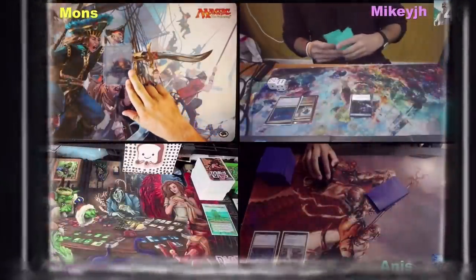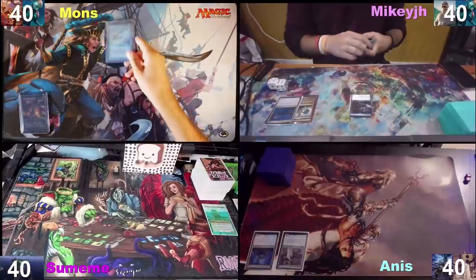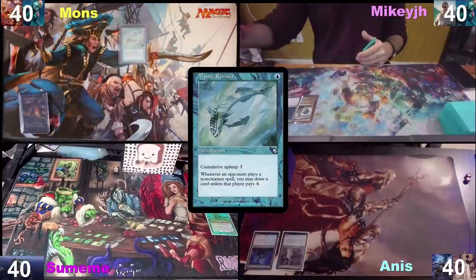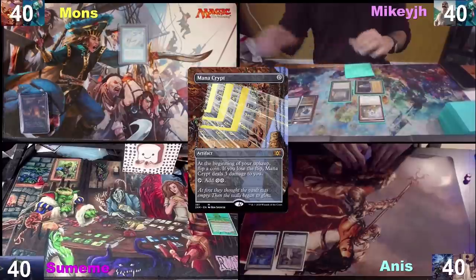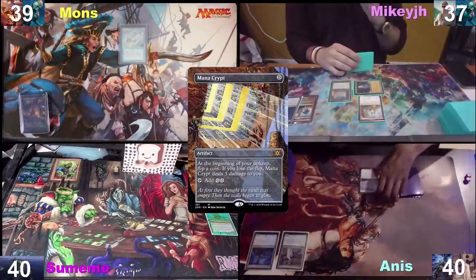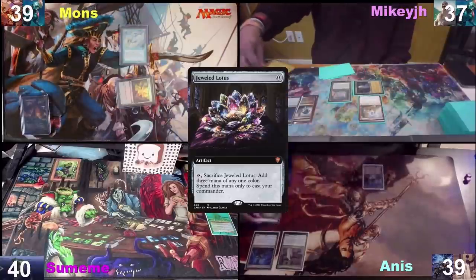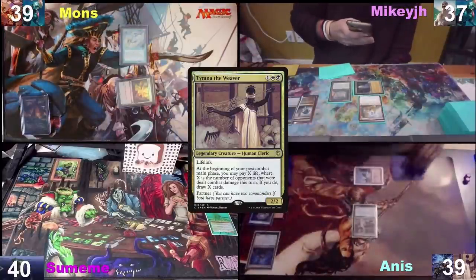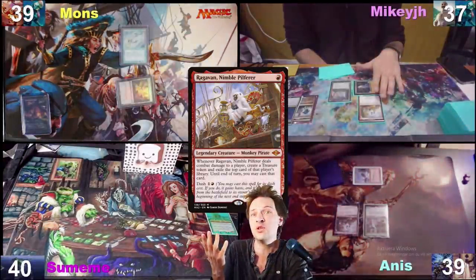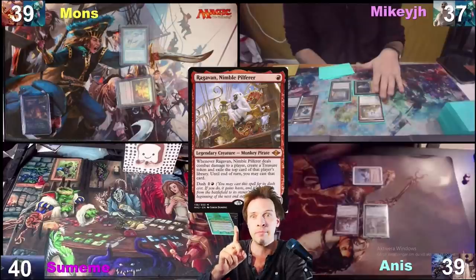I'm going to play a Verdant Catacomb, sacrifice it for an Underground Sea, and cast a Mystic Remora, then pass the turn. Ragavan is good, so I'll cast a Mana Crypt. Wooded Foothills for a Plateau. I'll play a Jeweled Lotus, crack it, tap one, play Tumno, and use that one red to play my own Ragavan. A few minutes in and we already have a misplay — you can't cast Tumno from a Jeweled Lotus as it only gives you one type of colored mana.